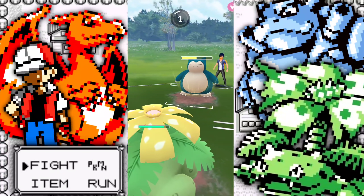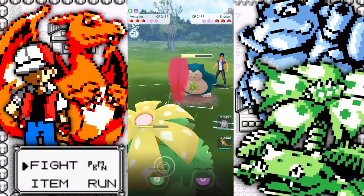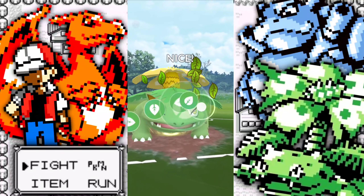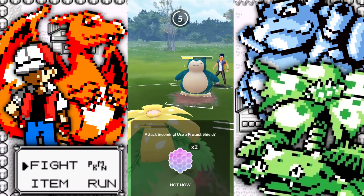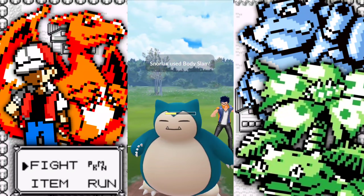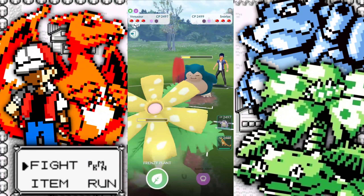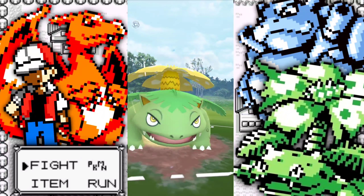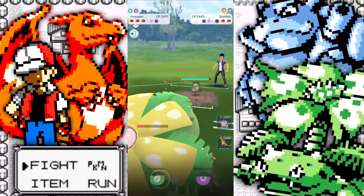The thing about Venusaur that's so nice is that Vine Whip — you can farm up energy so fast and Frenzy Plant hurts so bad even if you resist it, unless you're a Skarmory, that's a different story. For the most part everything is going to take a lot of damage from it. So we shield this up — we're going to outpace it. Going for the Frenzy Plant, taking out that Snorlax. They're coming in with a Galarian Stunfisk.